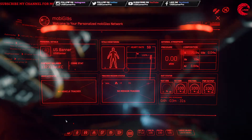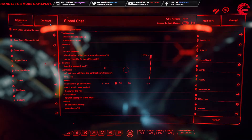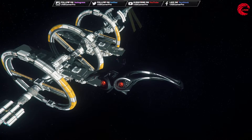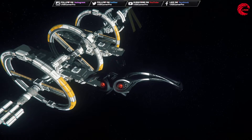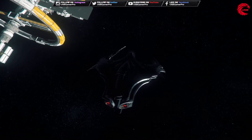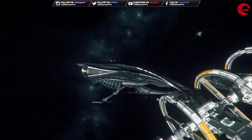Request for landing. Please proceed to assigned landing bay. Landing gear down. There you go.